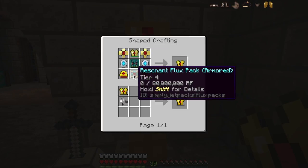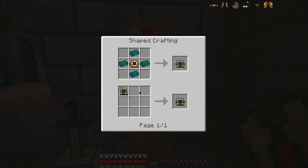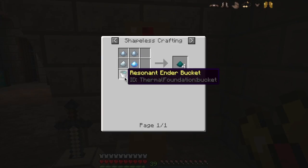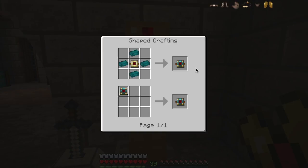Making the resonant flux pack is also involved — you need a lot of endarium, which means you need lots of ender, which means you also need lots of shiny metal. You need shiny metal and four ender pearls per bucket, so that's pretty complicated.